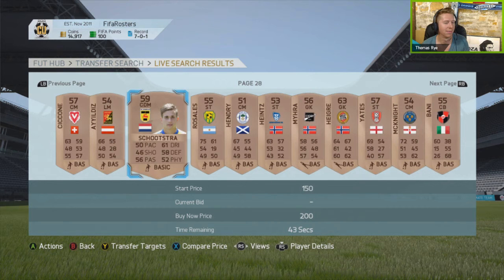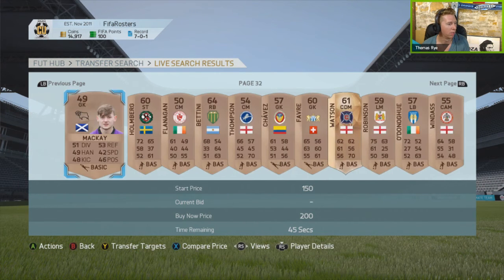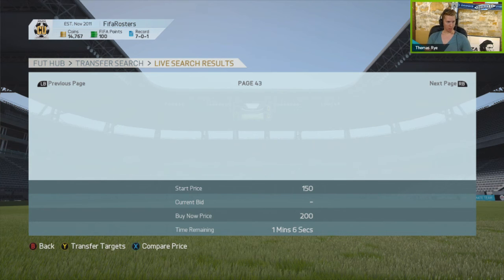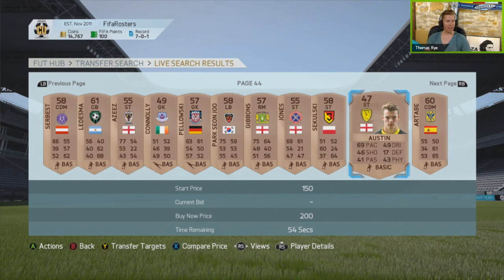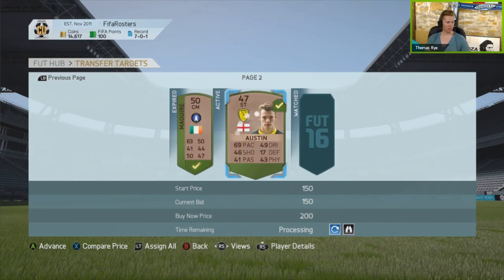This is so weird. You watch these YouTubers flipping through pages so fast, opening packs and going 'Oh yes, I got him — a rare gold, I got a 90, I got an 86.' And here I am flipping through going 'Oh yes, a 50 or 47!' It just feels like the Twilight Zone. It's mid 50s page after page after page. Oh, there's a 47. He's got 69 pace but 17 defending — I don't know that I've seen that low. You just keep thinking there's going to be another 50 right around the corner.